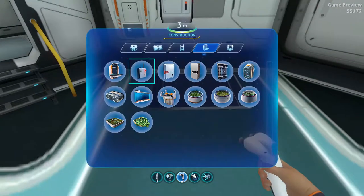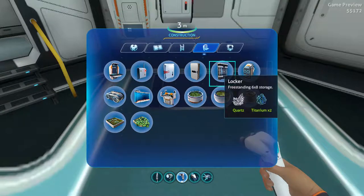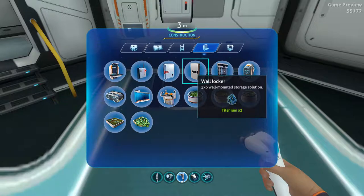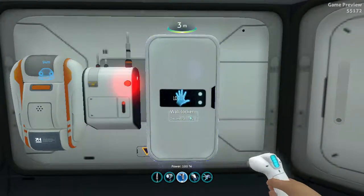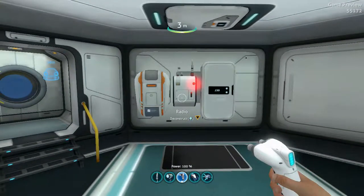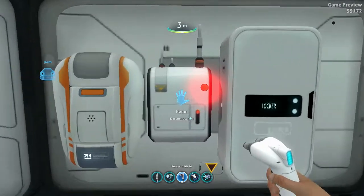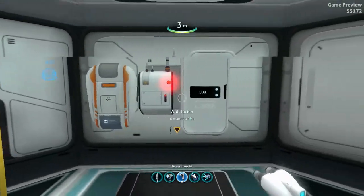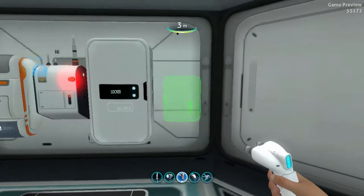So a radio, a fabricator, and then you want either a locker or a wall locker — I kind of like the wall locker, so that's what I'm going to go with. And there you have basically some storage, your radio, and your fabricator. And if you even want to, you can get your med-kit fabricator, but that's not necessary.